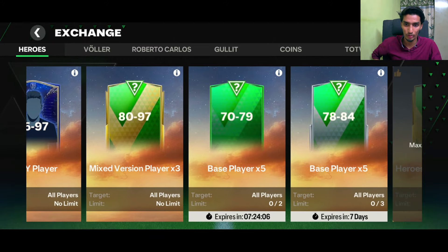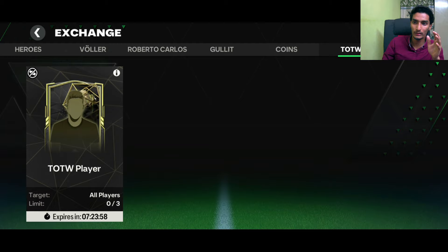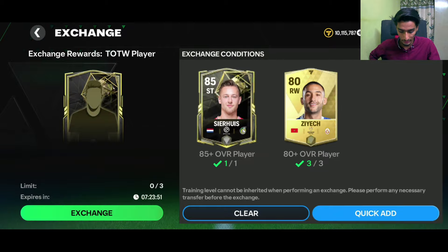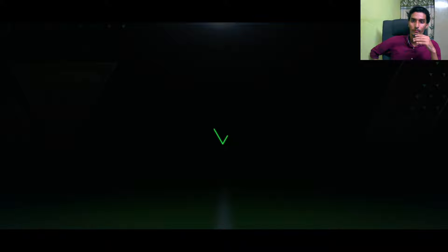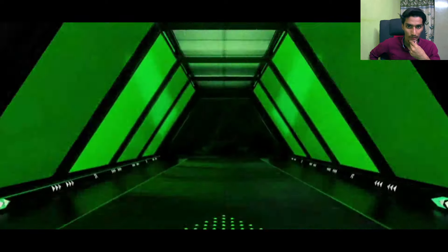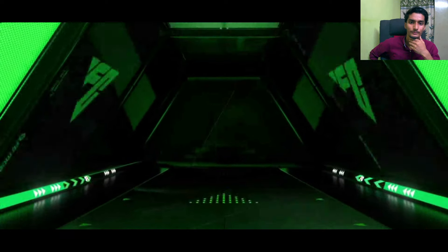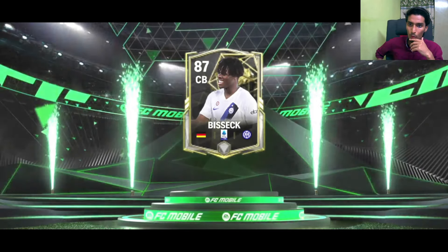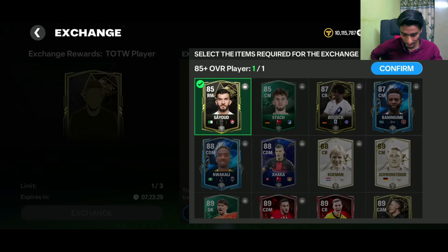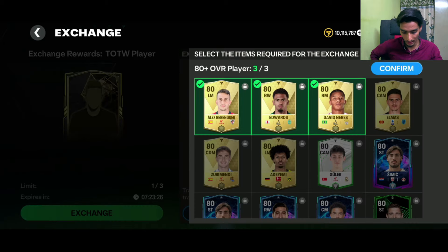Team of the Week player exchange — 85-rated and 83-rated players with untradeable players going in. It's a normal walkout: Germany center back from Inter — Bisect, 87-rated. It's a tradeable card.